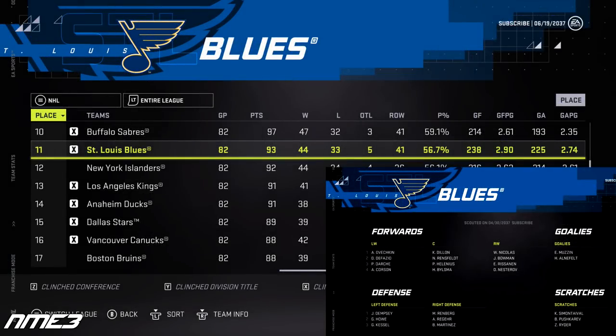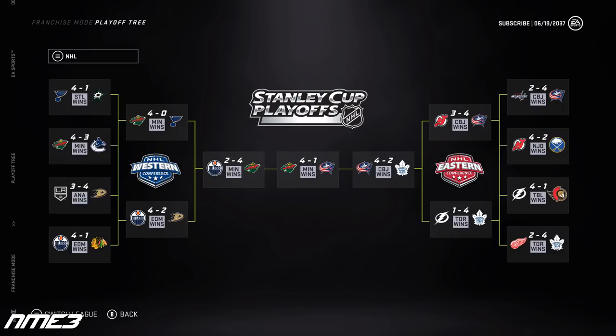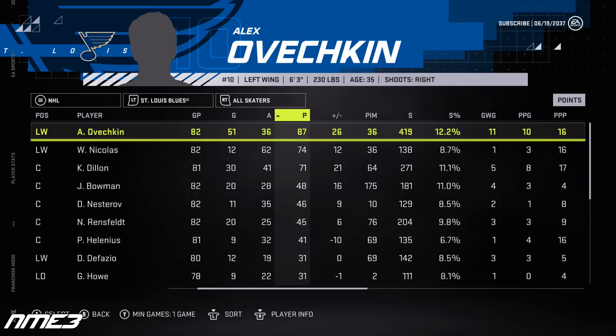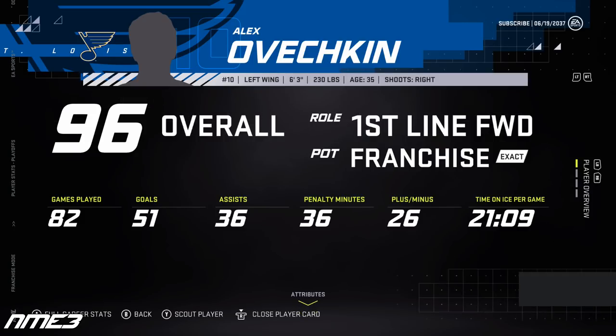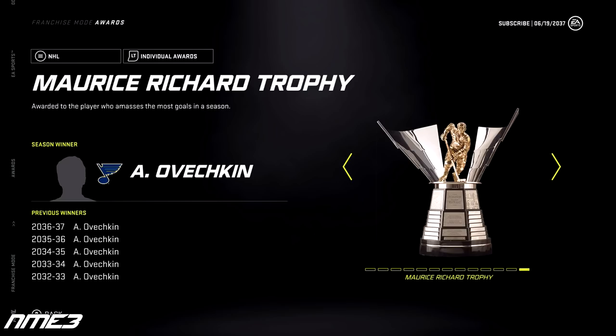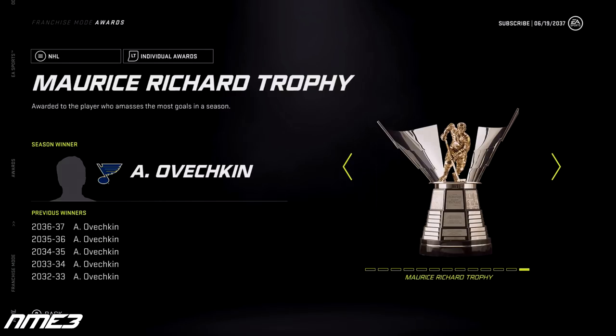The defending Stanley Cup champion St. Louis Blues finished year 16 as the 11th best team in the NHL. In their attempt to repeat they fell in the second round to the Minnesota Wild in a four-game sweep. Ovechkin leads the team in scoring again with 51 goals and 36 assists for 87 points, then adds 6 playoff points. He remains at 96 overall, wins the Maurice Richard again, and this season he broke Gretzky's all-time goal record.